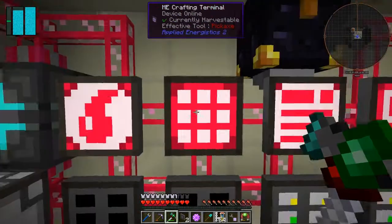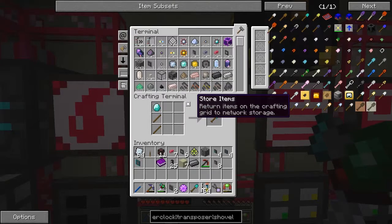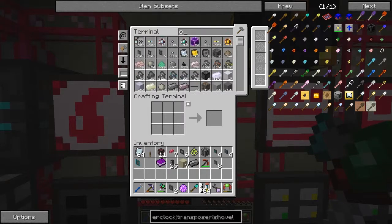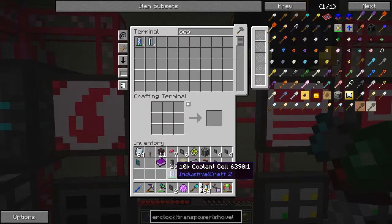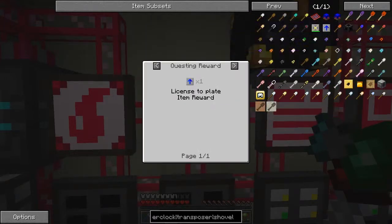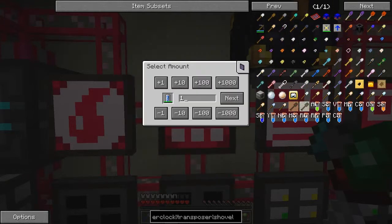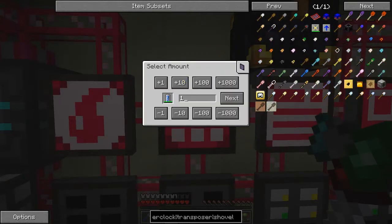Let's have a look at this. I've got a diamond pick, a diamond shovel - I wanted a diamond shovel to dig up some snow, I'll show you that in a second. What I've been making is the overclockers, which I think they're called coolant cells. I've now got a recipe for these - they don't work like that. I can actually craft these 10k coolant cells; if I crafted three of these, I've got everything I need.